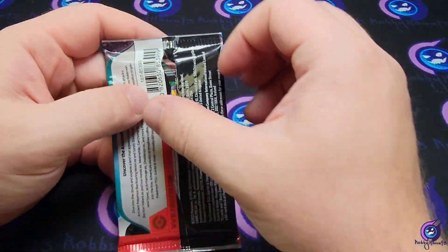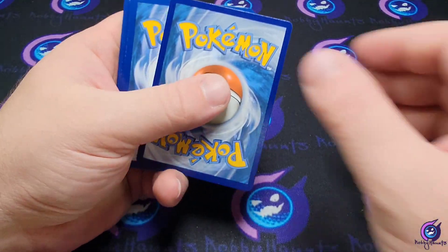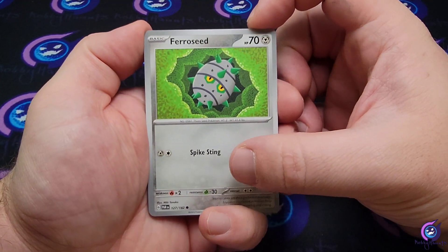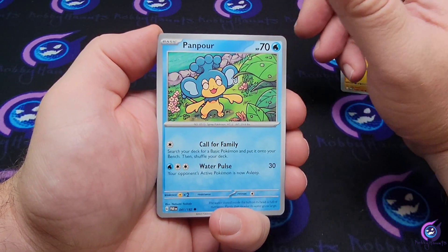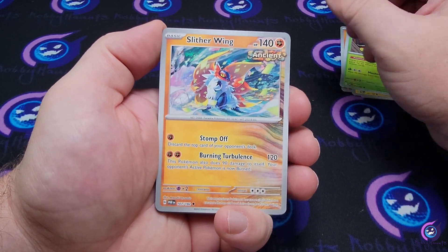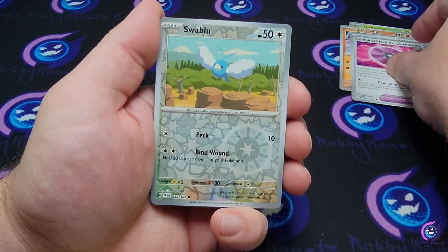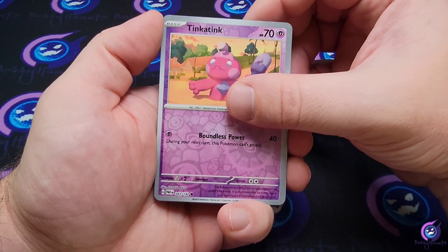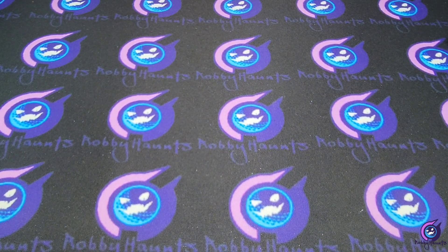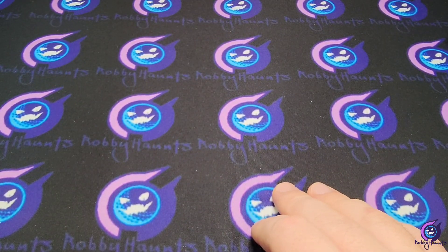Now we're down to our final pack. I kind of want to get a booster box of this, but not yet — I'm gonna wait. Usually wait a couple weeks and the price goes down a little bit. Farigraf, Gibble — especially since there's all that Paldean Fates hype right now, hopefully people will be like 'eh' and the price drops. Oh, we got Slither Wing — I do like these. TM Devolution, Swablu reverse, Tinkatink reverse, and a Vello holo. I thought maybe we'd go three for three but hey, we got three pulls — not too bad. I was all about these promos; everything else is just a bonus. Until next time guys, I'll see y'all in the next video — take care!